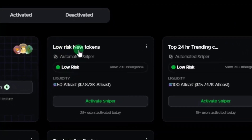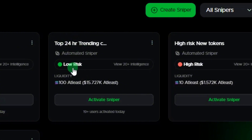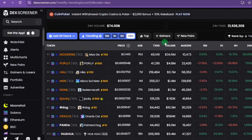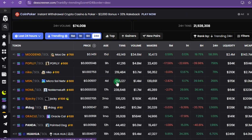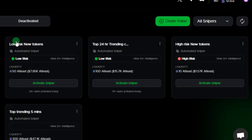Staying at 'All Snipers,' they have an option here — 'Low Risk New Token' — where you will be sniping into projects with at least $7,000 worth of liquidity. You can activate the sniper if you want. There's also the 'Top 24 Hour Trending' option, where Auto Snipe trades projects trending in the top 24 hours on DexScreener. In the last 24 hours, one project has done 58%, another 756%, and some have done close to 2,000% and 7,000%.